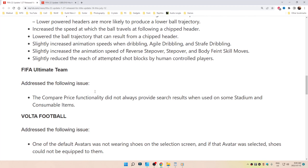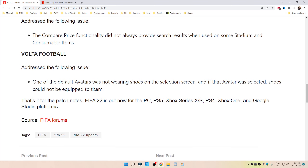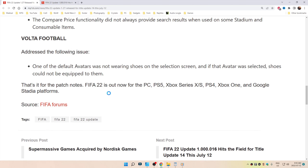FIFA Ultimate Team: addressed the following issue — the compare price functionality did not always provide search results when used on some stadium and consumable items. Volta Football: addressed the following — one of the default avatars was not wearing shoes on the selection screen, and if that avatar was selected, shoes could not be equipped to them.